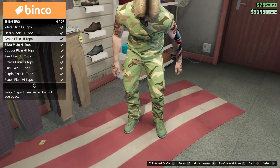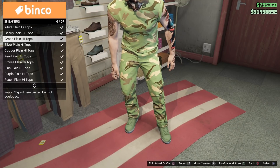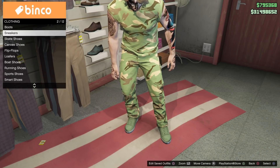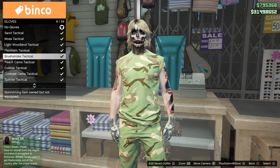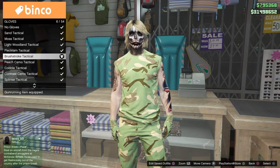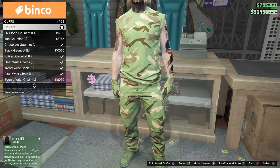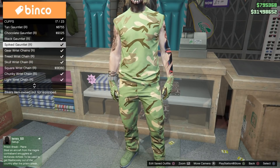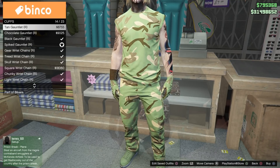Now we're gonna go ahead and go to shoes — put on the green plain high tops. Once you put those on, go to gloves and put on the brushstroke tactical gloves, and put on the cuffs on both wrists as well.